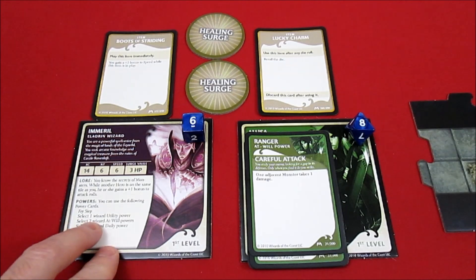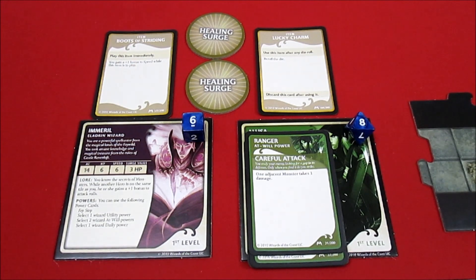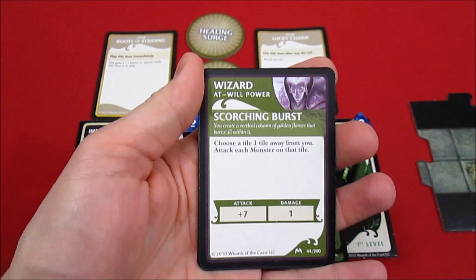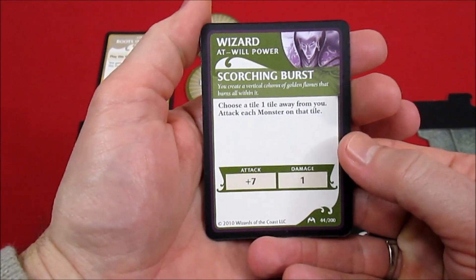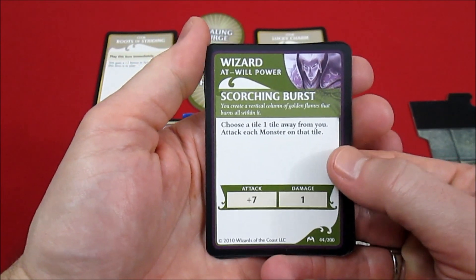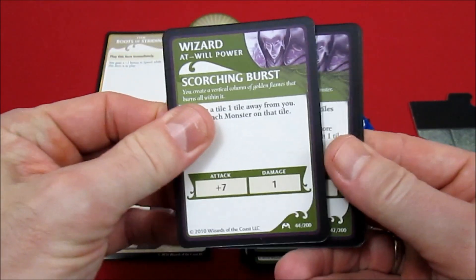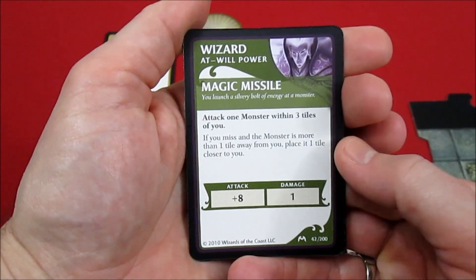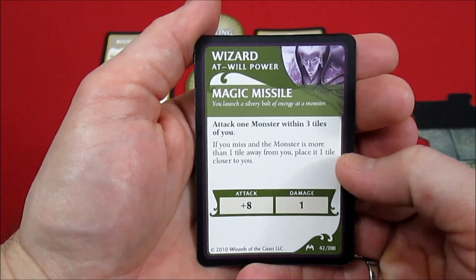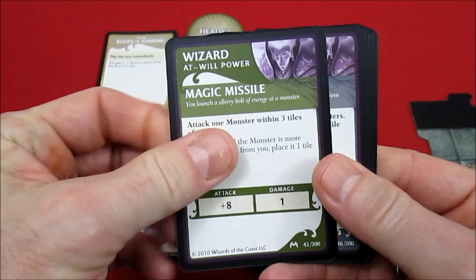For powers he automatically gets one face-up card, plus one utility, two at-will, and one daily. He has Scorching Burst as an at-will power: choose a tile within one tile away, attack each monster on that tile - plus seven does one damage. He also has Magic Missile: attack one monster within three tiles, if you miss and the monster is more than a tile away place it one closer. Plus eight does one damage.